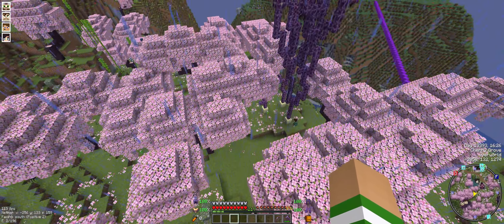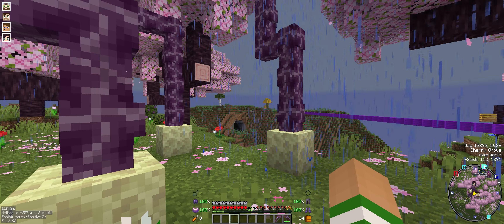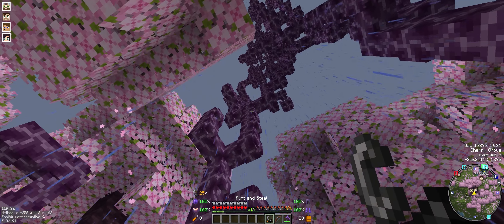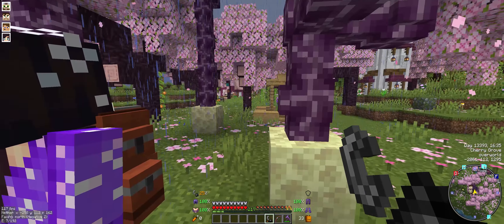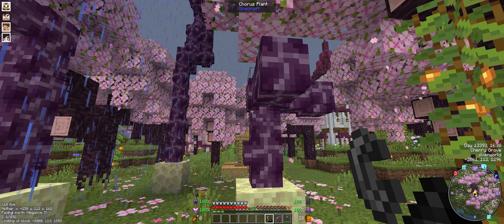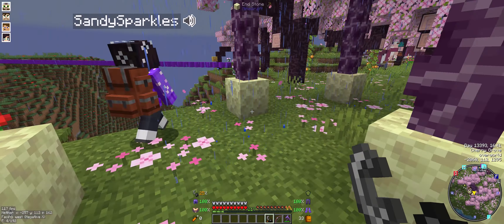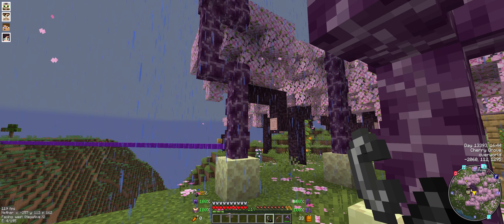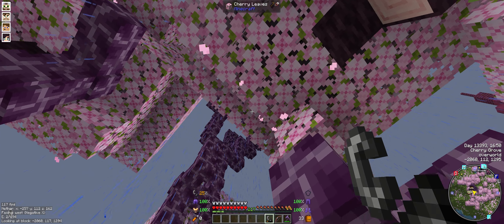I'm curious - can you use a flint and steel on a chorus tree? Do we have fire tick on? Don't think so. No, you can't light a chorus tree. Sadly - otherwise the song would be 'Come on baby, light my chorus tree.' It's tempting when you know you shouldn't do something.